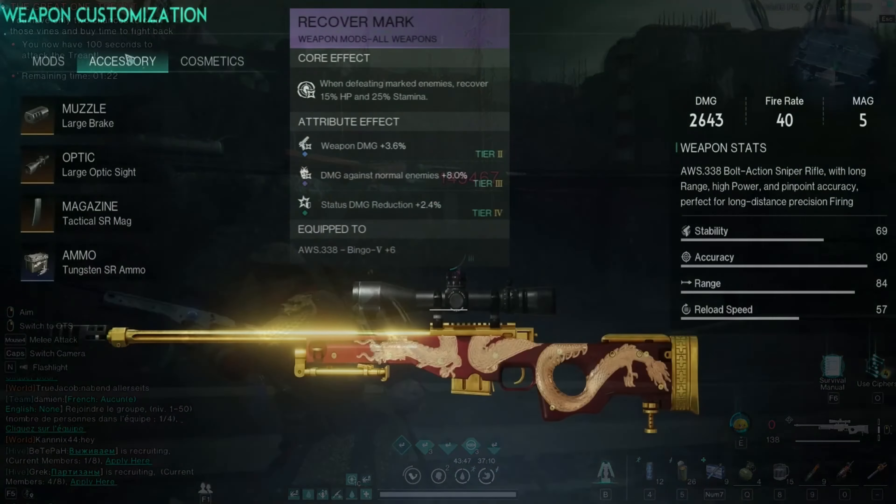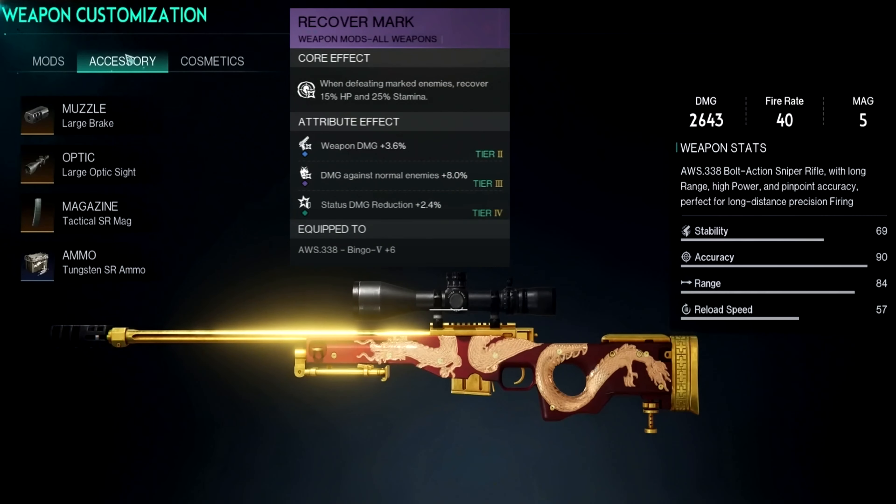Let's start off with the weapons. We are going to be using the AWS 338 Bingo Sniper Rifle, which is currently one of the easiest and best snipers to use and has insane damage. For accessories: for muzzle we will be using the large break, for the optic we have the large optic sight, for the magazine we have the tactical SR mag, and for ammo we have the tungsten SR ammo. And finally, for our best mod, we have the recover mark — which when we kill marked enemies, we will recover 50% HP and 25% stamina, which is very useful when you shoot while moving.